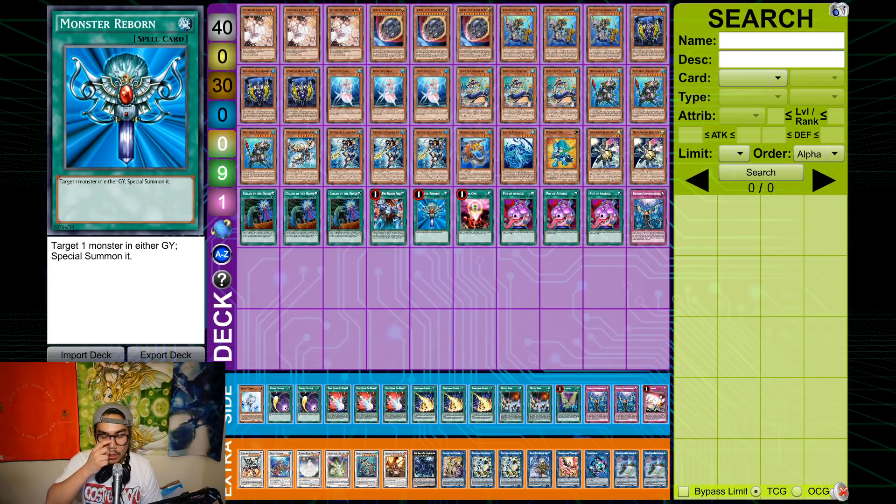Monster Reborn is here because if you get hand trapped on Nephtabyss or D.Va, you activate Monster Reborn, target their hand trap, and then go full Needle Fiber combo. It's just literally insane.